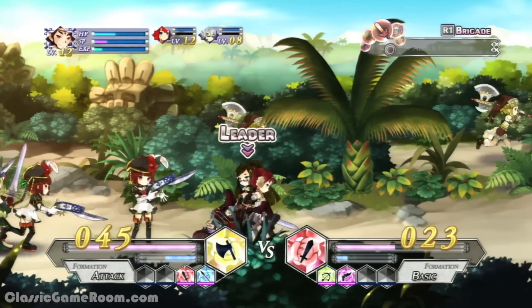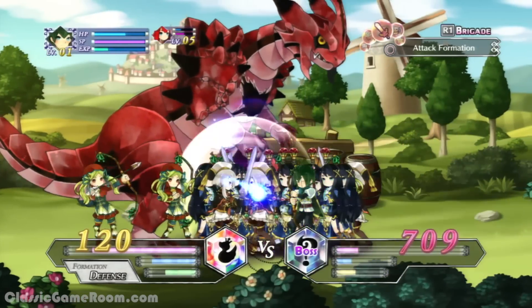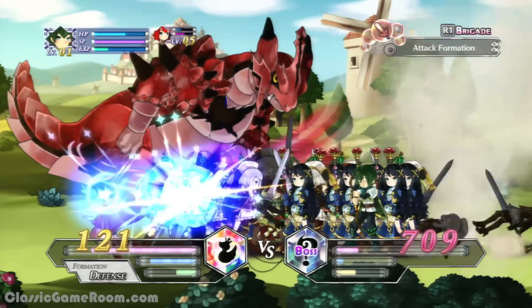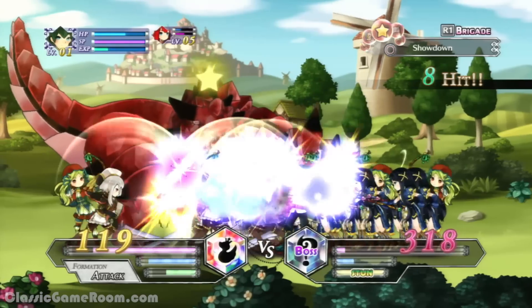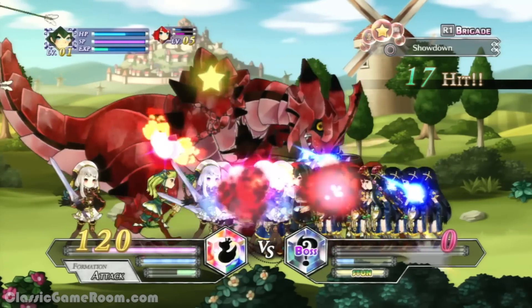But not every encounter is a massive skirmish like this. Sometimes you're just bringing one team, led by a few of the named PCs, against a massive boss. Much like before, you're controlling them in real-time while fighting the monster yourself, giving commands to influence the pace of battle or, if necessary, sending your side off the battlefield to regroup while you hold the beast at bay.